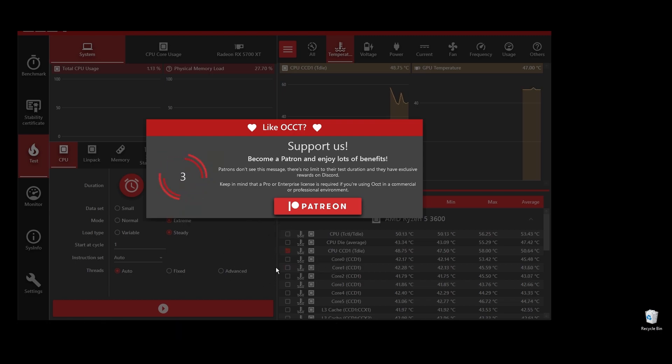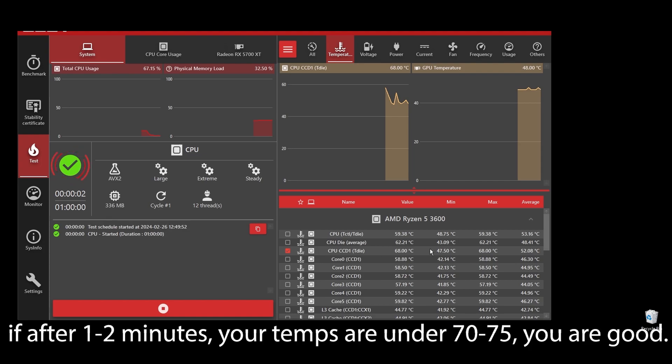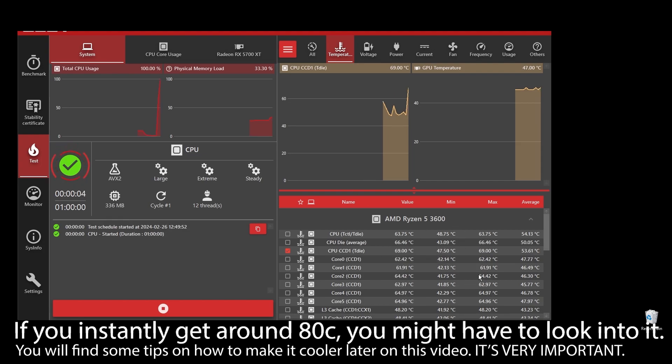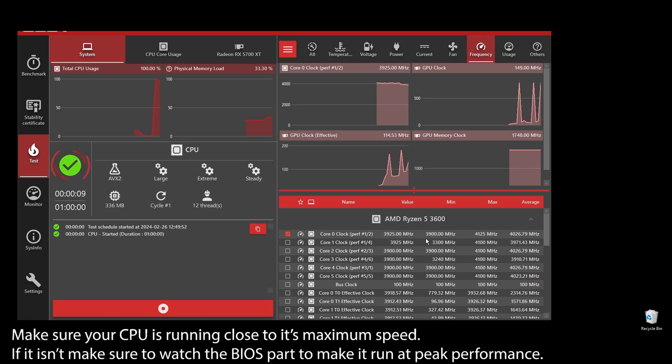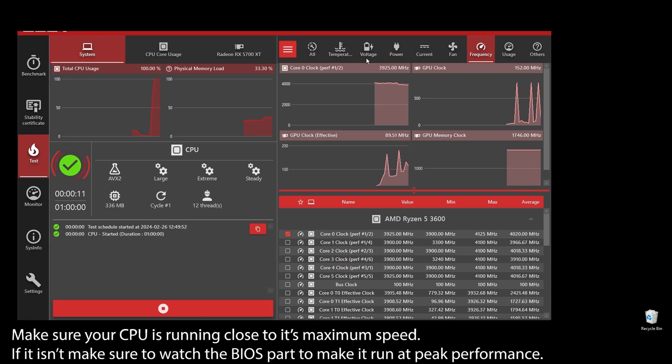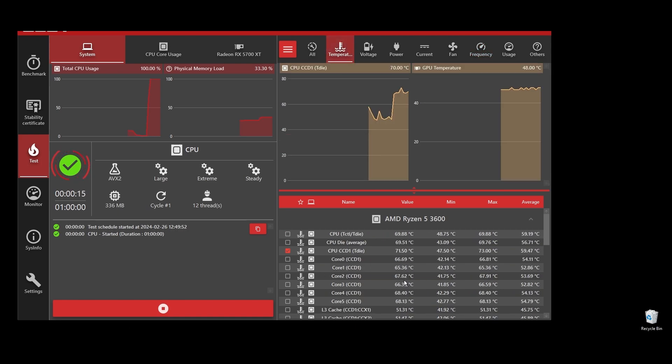If your CPU temperature is under, let's say, 75°C, you shouldn't be worried. But if you see any instant spikes to over 80s or close to 90s, you will have to check what's going on and fix it as soon as possible. If your CPU is overheating, you can never play at maximum FPS on Drakensang Online — it will always be underperforming because it automatically lowers the clock speed to try to lower the temperatures.